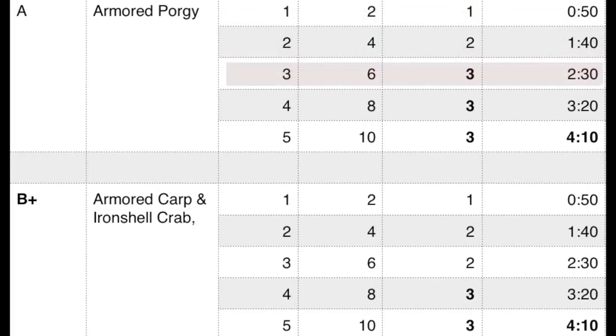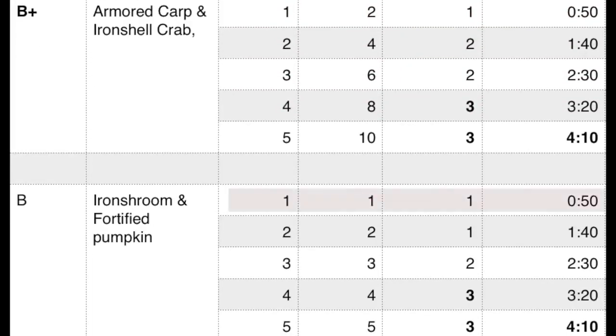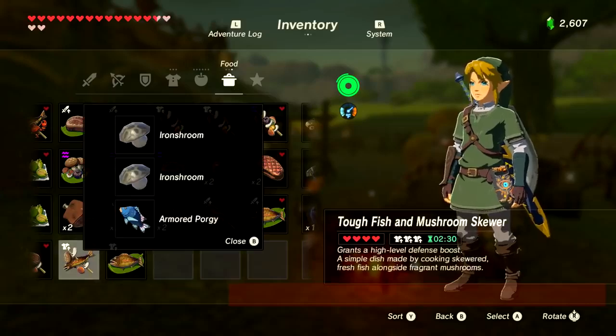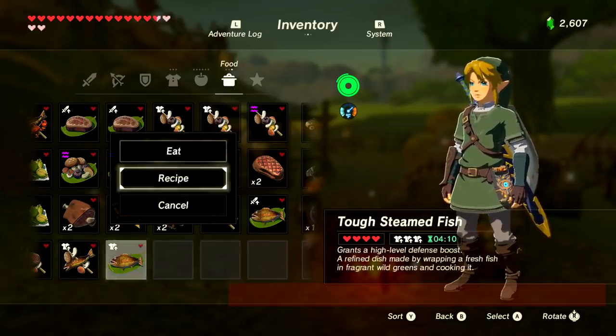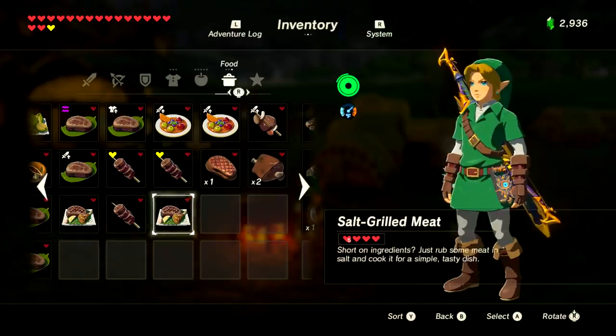Just below that is the Armored Carp and the Iron Shell Crab — you'll need two for level two and four for level three. Slightly below that is the Iron Shroom and Fortified Pumpkin, needing three for level two and four for level three. Likewise, you could cook Armored Porgy with any other two foods in this category for a defense boost and get it to level three.